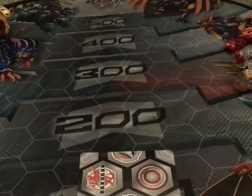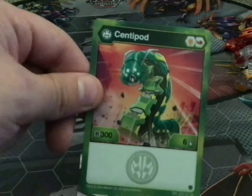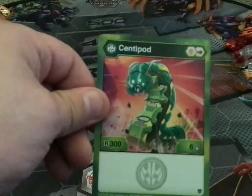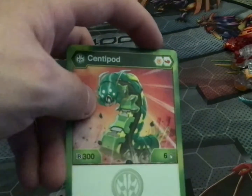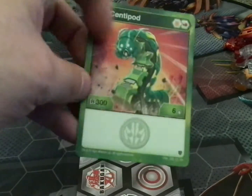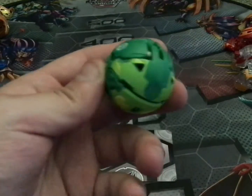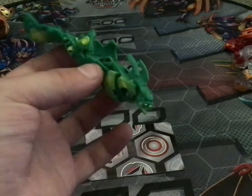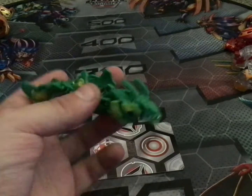Alright, and for the final faction — Ventus! Starting off with Ventus Centipod. I believe this is actually my first Centipod — I'm not entirely sure. This Bakugan has an orange shield and red fist, 300 B power and 6 damage. Here is Ventus Centipod. Centipod is a reboot of Centipoid from Battle Brawlers.